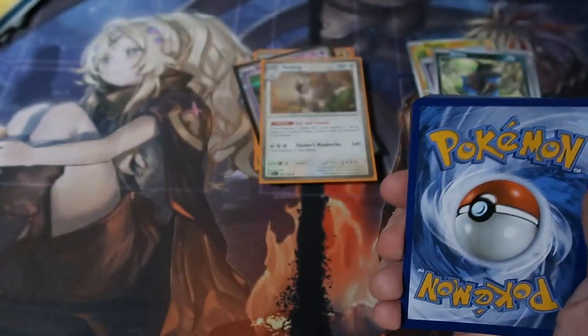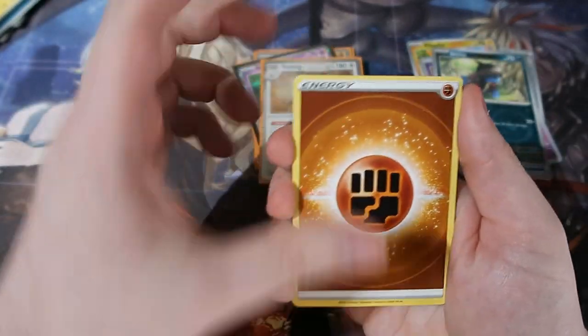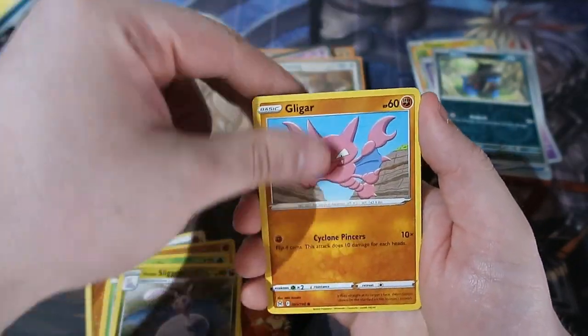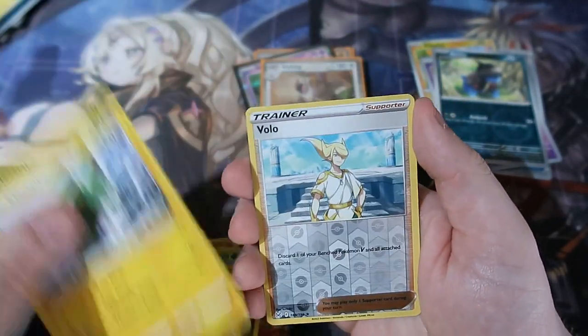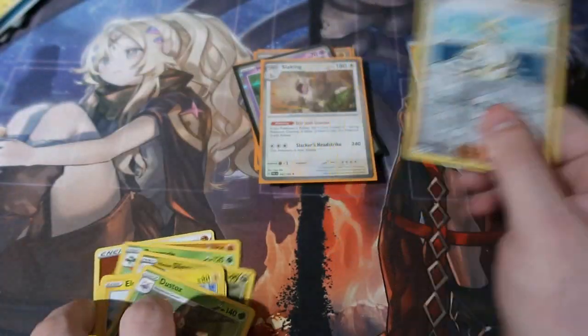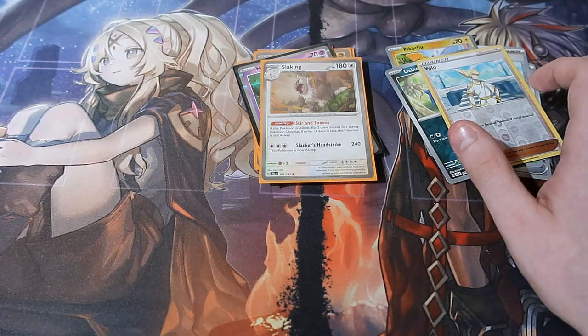There's your code - Lost Origin. Let's see what we can get, one two three four from the back. We got Fighting energy, Rhydon, Roserade, Sliggoo, Bligar, Phantump, Bronzor, Electric, reverse holo Volo, and a normal rare Dusknoir. Not too bad.